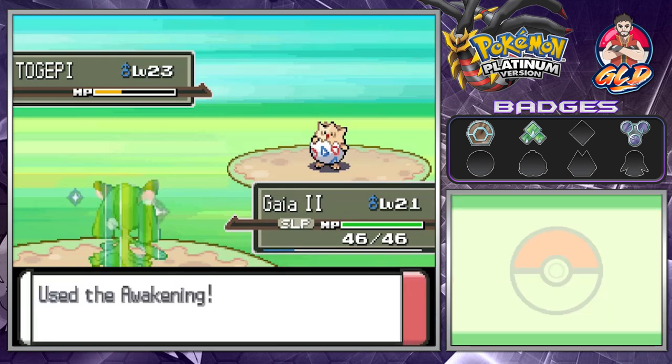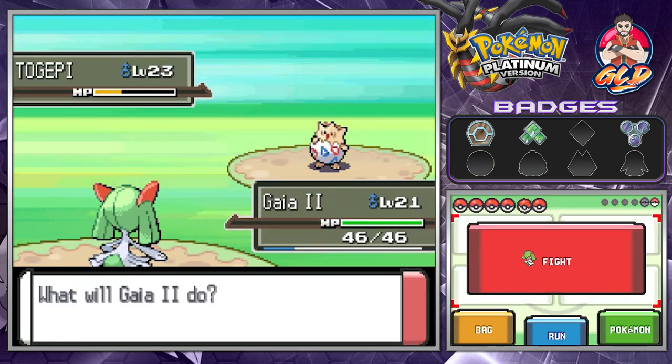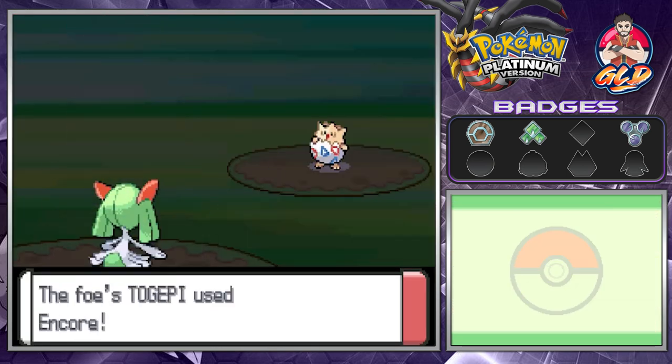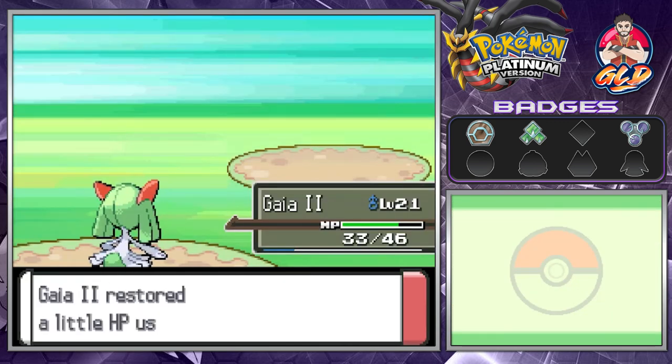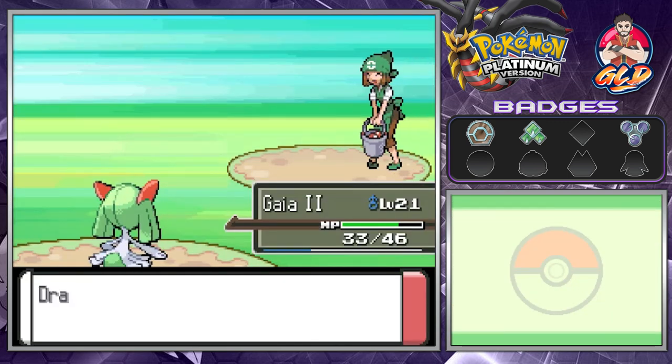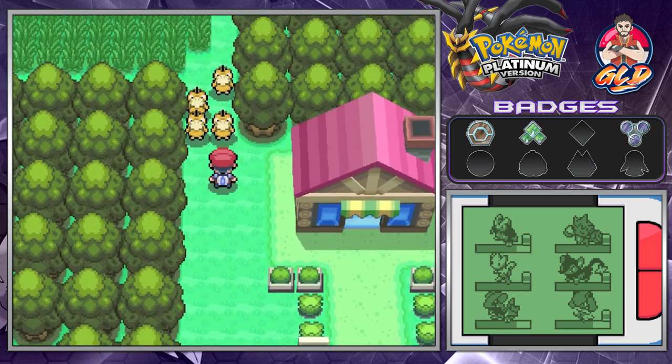Sunny Day is nothing. We're monitoring Gaia 2 because we are very close to getting its elemental stone, and we don't want it to level past level 30 right now.